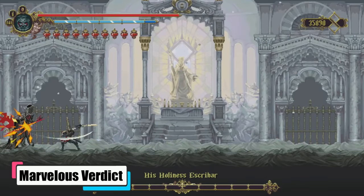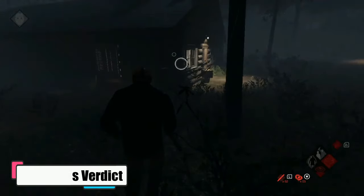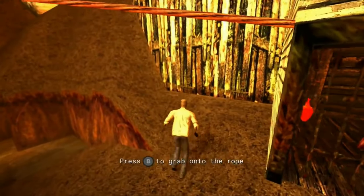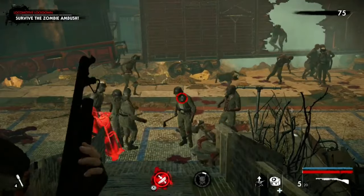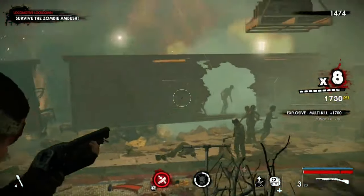And there you have it folks — this has been our very own venture into the best horror titles for Nintendo's flexible and innovative Switch. From psychological thrills to survival horrors, this console has something for every horror fan. Whether you're walking one of the many haunted halls of Resident Evil, surviving the night in Little Nightmares, or solving mysteries in The Coma, the Switch is perfectly equipped to quench your thirst for the scary.